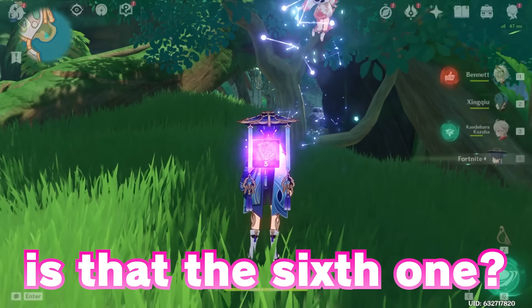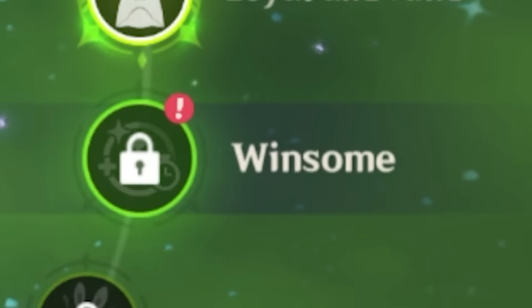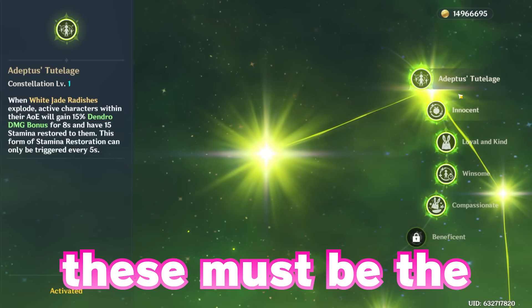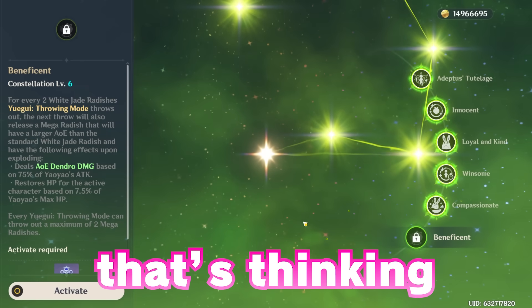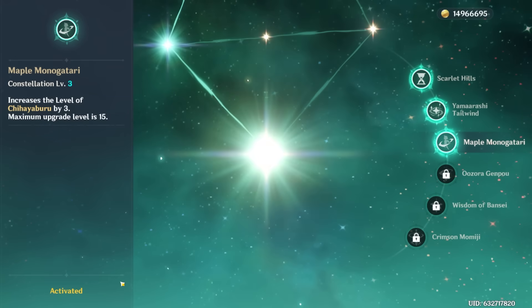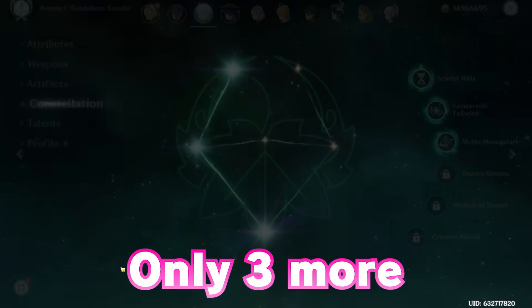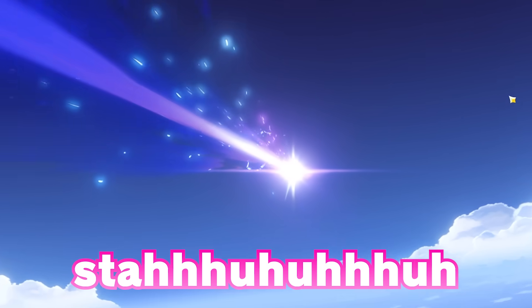Another yo-yo — that has to be the sixth one. Loyal and kind, Winsome, Compassionate... these must be the themes under Adeptus Tutelage. There you go, Hoyoverse — that's thinking with your head. C3 complete. Increases the level of Chihigaburu. Only three more needed, and the chances we get that are pretty low, but not unless we get a five-star.